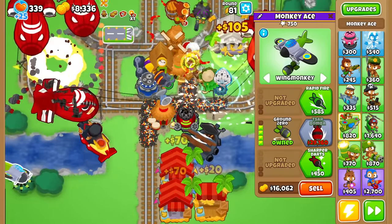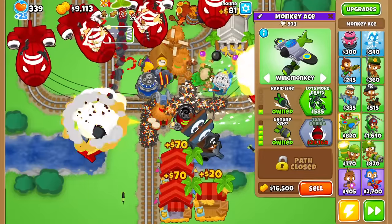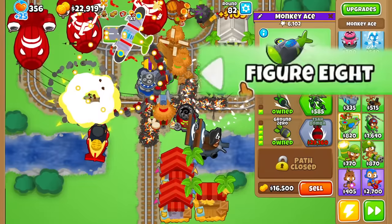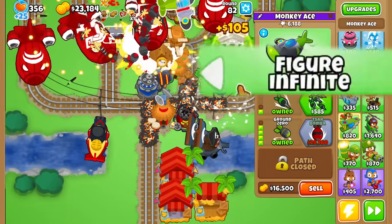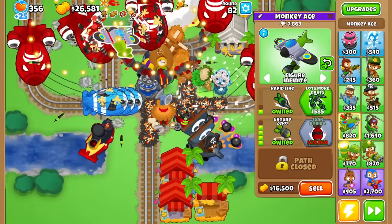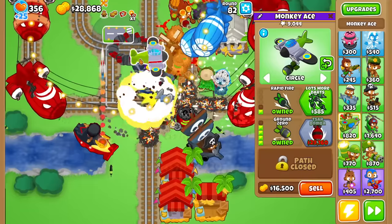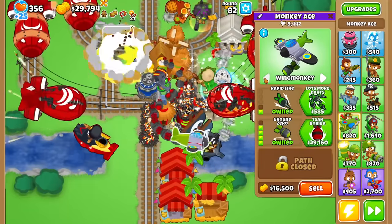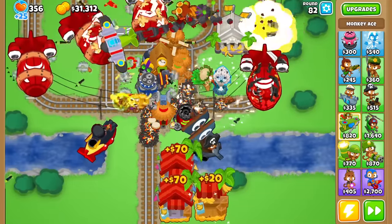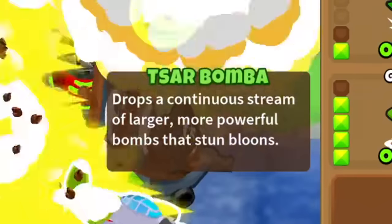I'm actually a very big fan of this ability. Normally, ground zero bombs are an afterthought, but now since they're actually doing all the damage, it's fun seeing it go to work. Sarbama sounds like it'd be a bomb to get — pun intended. So I'm actually going to do this as my first tier 5. I'll give it a Waymonkey for the random factor — you never know where the bombs are gonna go.